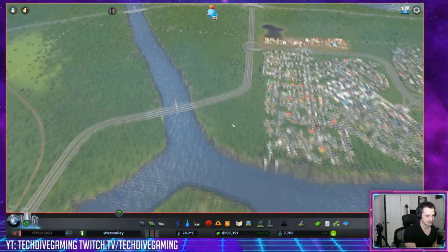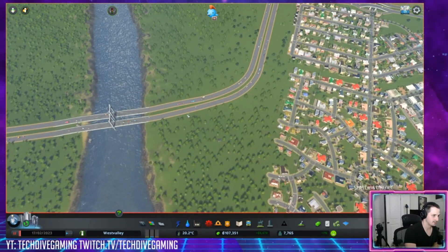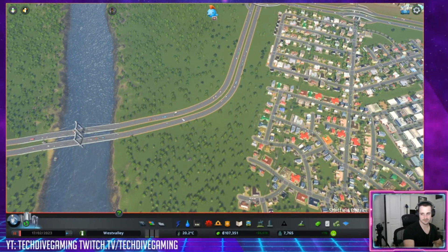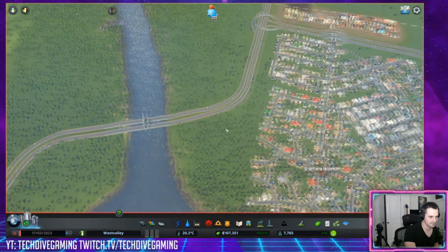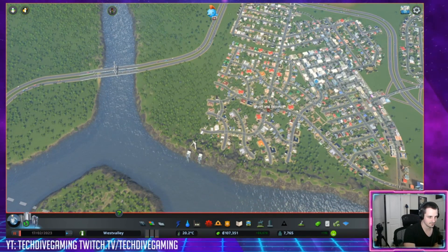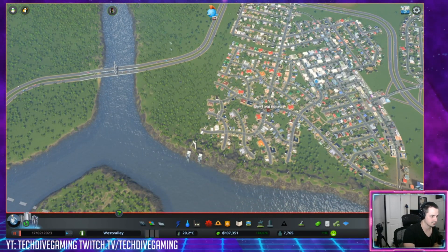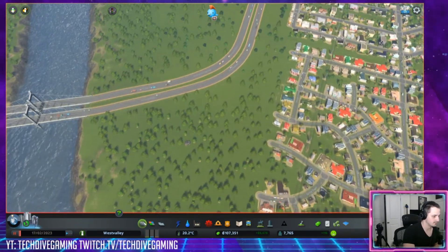So we still have 107,000 in the bank. I think this is a great time to build out a new ramp — a big connecting road right here, like a full-size avenue with on and off ramps. Maybe a small high-density area right here would be pretty smart, and maybe use this as the thoroughfare that goes across the highway. I think that'd be a good first move.